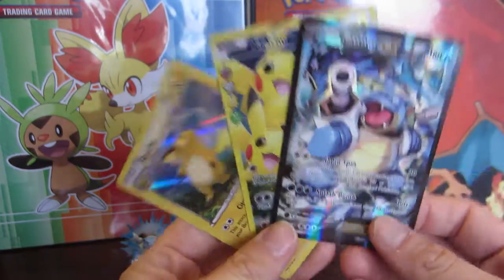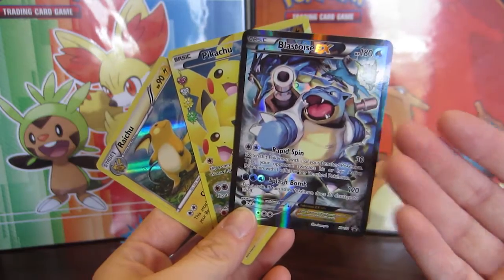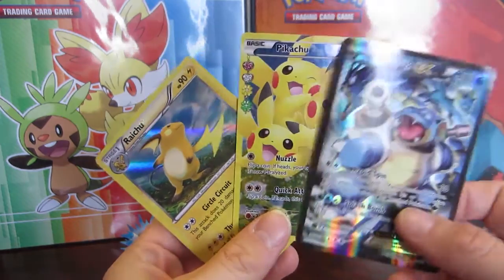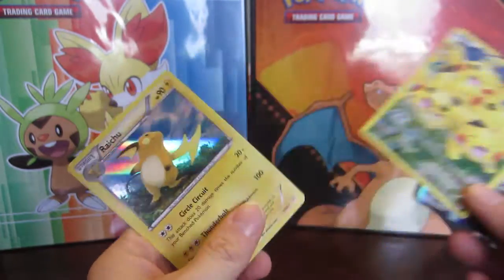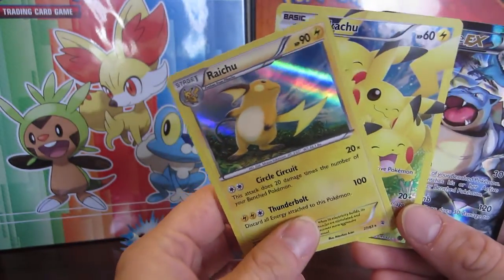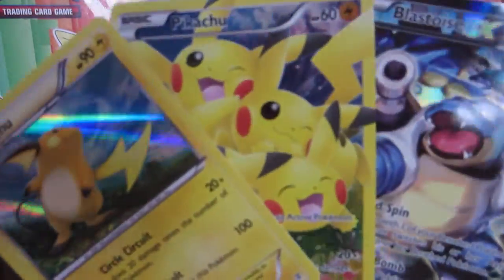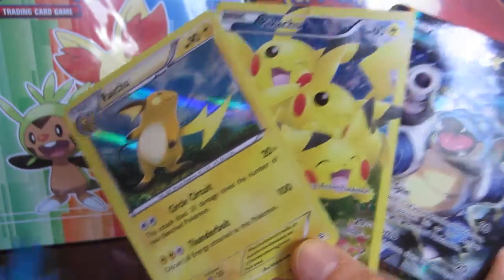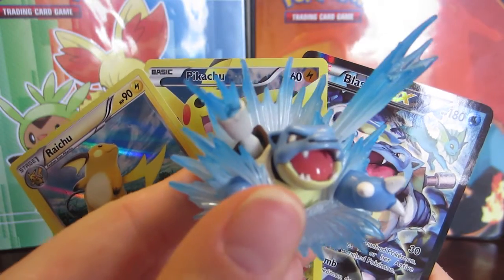So to summarize our pack — the price of admission is definitely worth this beautiful Blastoise EX. Look at that card right there, we've got our pile of Pikachus, and pulling it out with our Holo Raichu. Thank you everyone for watching — I would highly suggest getting this pack if not just for the beautiful Blastoise figure.